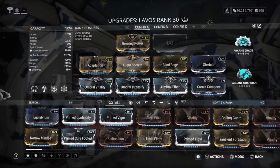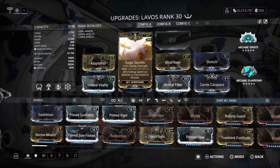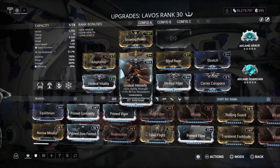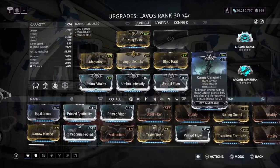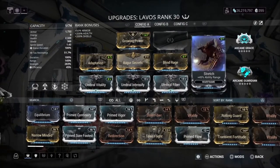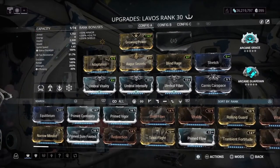On top of that, you have Arcane Guardian and Grace, giving you armor and health regeneration. Then we have Adaptation, because if you're going for a tank frame you might as well run Adaptation. We also have Blind Rage and Augur Secrets because we want as much power strength as we can squeeze out of this frame, plus Growing Power which gives you a 25% power strength increase anytime you apply a status effect.